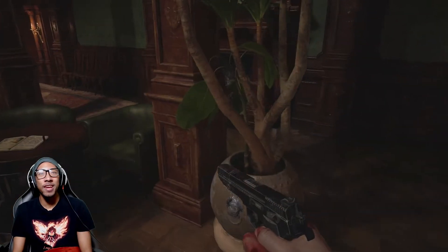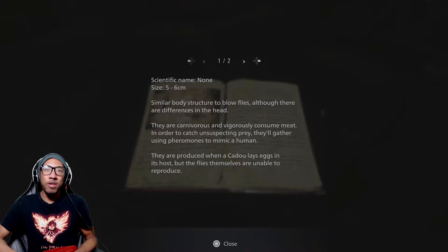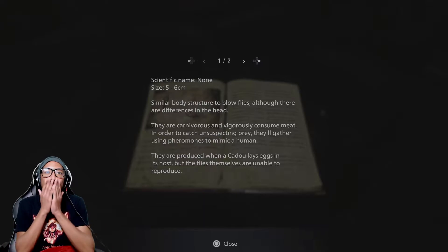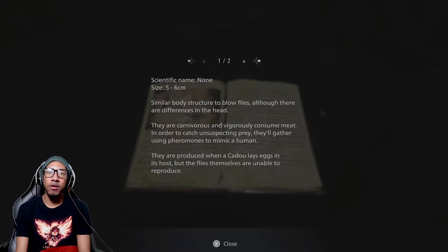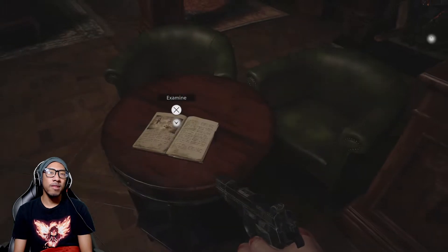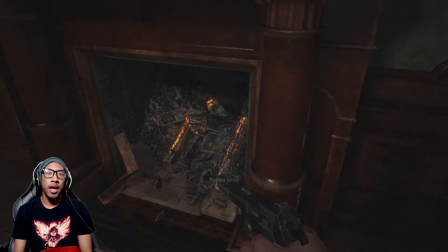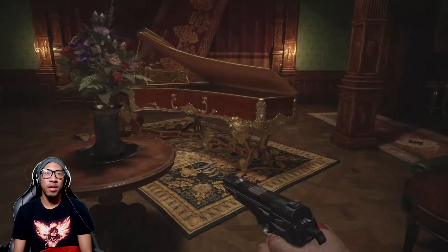You're talking to somebody who doesn't know how to read - what the fuck is this? Scientific name: none. Size 5-6. Similar body structure to blowflies, although there are differences in their head. They are carnivorous and vigorously consume meat. In order to catch unsuspecting prey they gather using pheromones to mimic a human. They are produced when a cadou lays eggs in its host, but the flies themselves aren't able to reproduce. They are weak to certain drops in temperature - especially if the temperature drops below 10 degrees, their metabolism lowers and they go into a dormant cryptobiotic state, similar to the cryptobiosis of tardigrades.